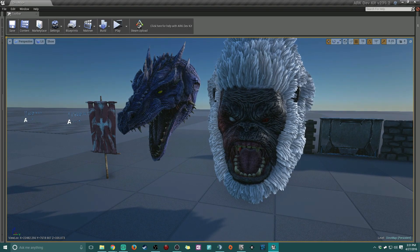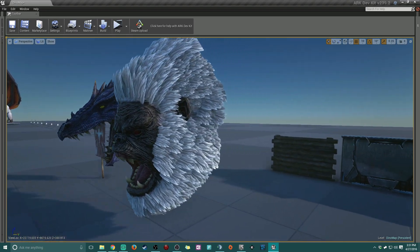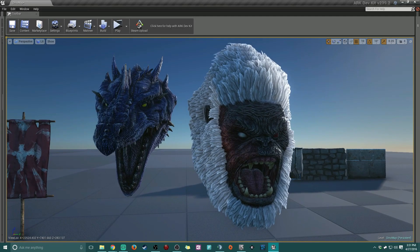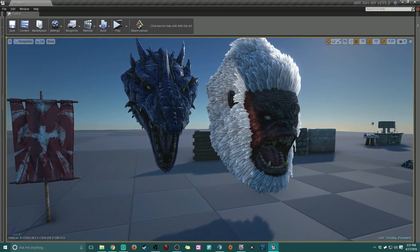First off, we've got these brand new wall trophies for the dragon and the ape arena. They basically just cut their heads off — they're not really done yet. They're really humongous, super super big, but they're pretty cool trophies that you're going to be able to get.